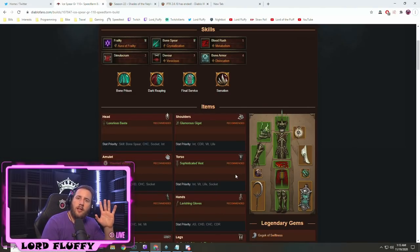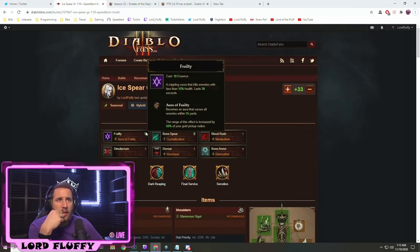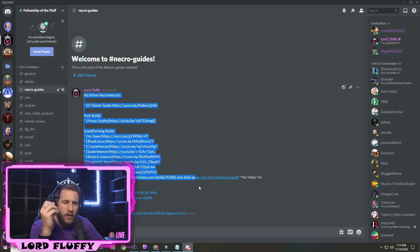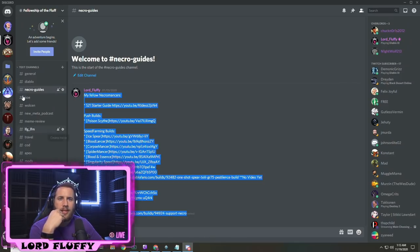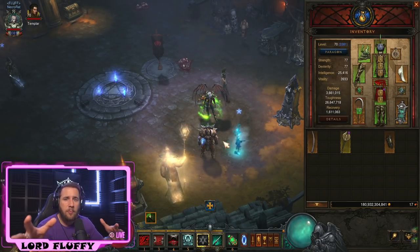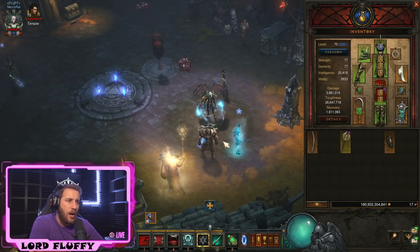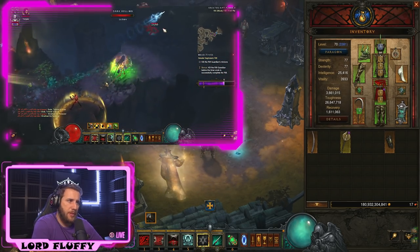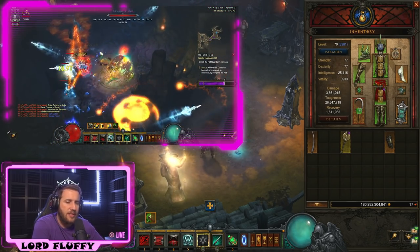You're going to be rushing Ice Spear as fast as you possibly can. This guide will be in the video description below, and I'd highly recommend you watch the video guide we made last season — it is the same build, the same setup. It is insanely fast in the upcoming season. Do check out our Discord server for all the Necroguides you could possibly want.